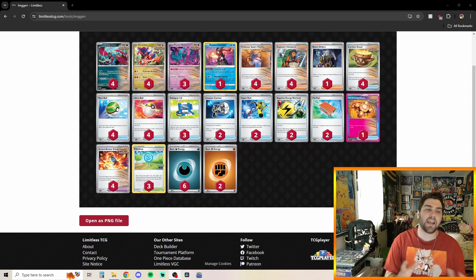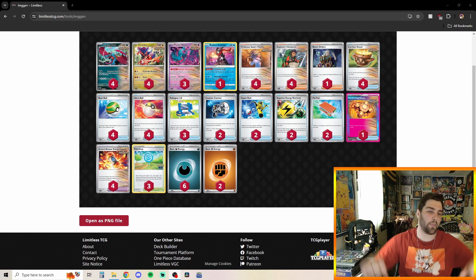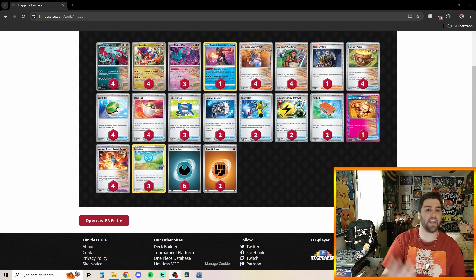For the decklist: four Roaring Moon, four Koraidon, three Flutter Mane, one Radiant Greninja, four Professor Sada's Vitality, four Explorer's Guidance, one Boss's Orders, four Earthen Vessel, four Nest Ball, four Ultra Ball, three Pokégear, two Countercatcher, two Super Rod, two Superior Energy Retrieval, three Power Pad, one Awakening Drum, four Ancient Booster Energy Capsule, three PokéStop, six Dark Energy, and two Fighting Energy.